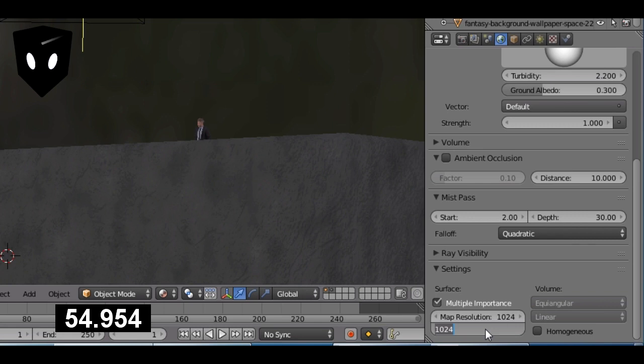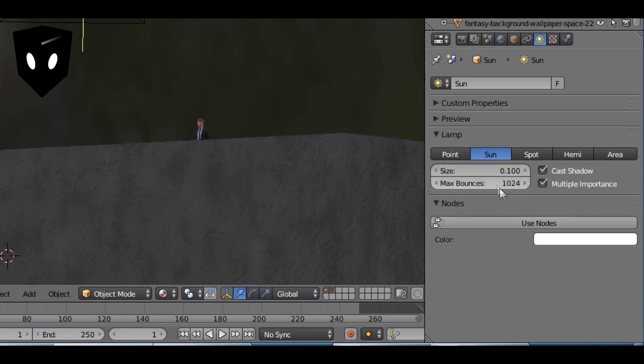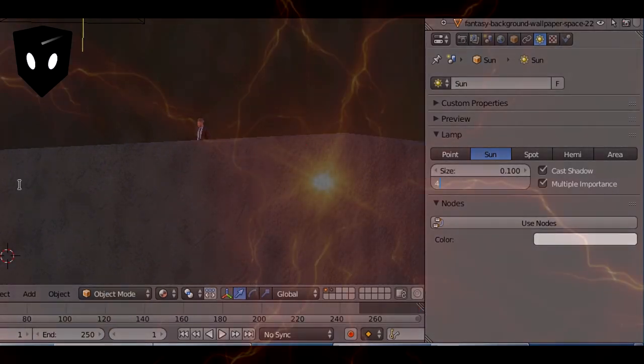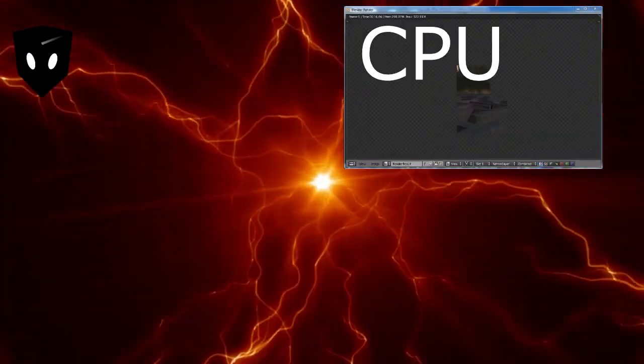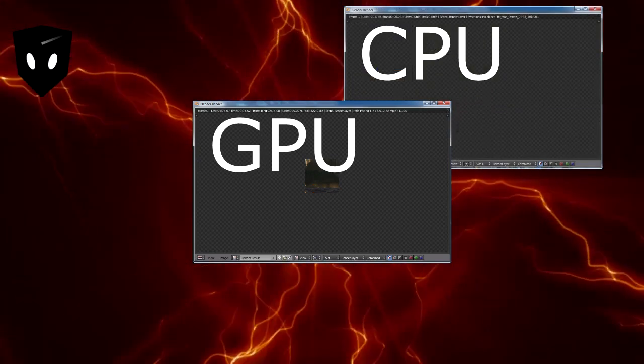In World Settings, change max bounces to eight, and change the sun lamp's max bounces to four. Like and subscribe, and check out my ebook on procedural textures linked below — bye!